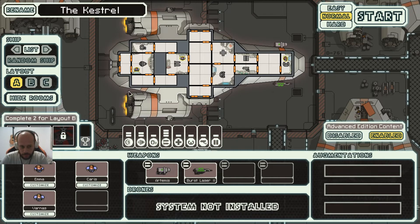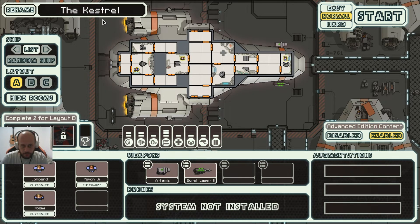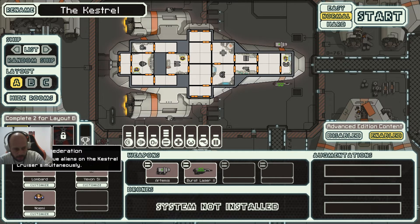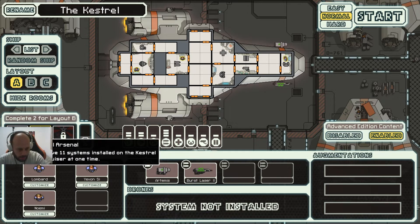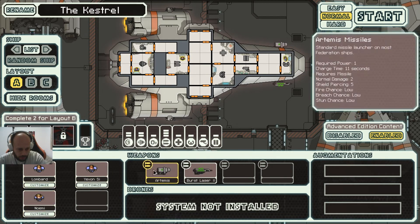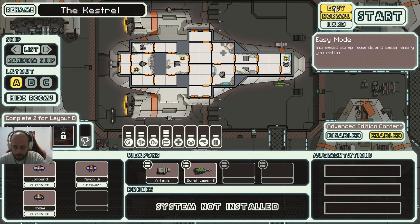Let's do a new game. There's only one ship to choose, the Kestrel, and there's one layout. The achievements include having six unique aliens on the Kestrel crew simultaneously, eleven systems installed at one time, and repairing back to full health at one HP remaining. We have three humans, an Artemis missile, and burst laser mark II. Let's do normal mode — standard scrap rewards and enemies, and your score gets a 25% boost. Let's enable the advanced edition.